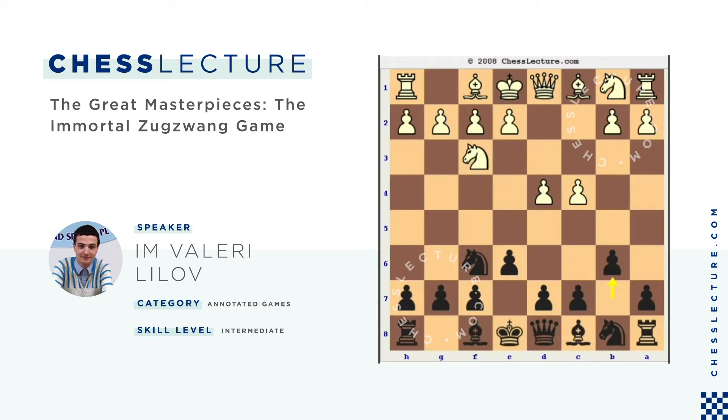In this particular game, Nimzovich played b6, with the idea of bringing his bishop to b7. This continuation makes good sense because when Black develops his bishop to b7, it controls the e4 square. The strategical point behind Black's plan is to predominate in the center — once Black gets control of e4, d5, and eventually e5, he will pressurize White's play. This was the main idea of Nimzovich in this game.